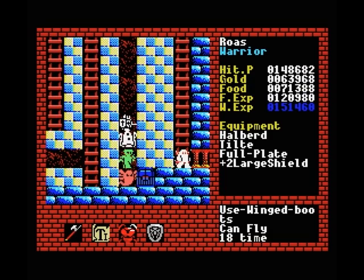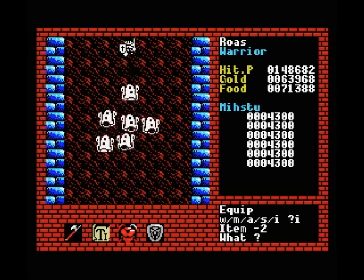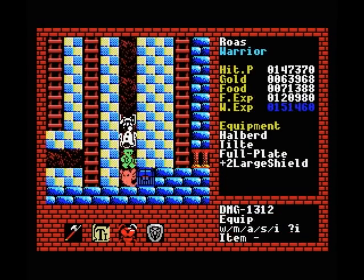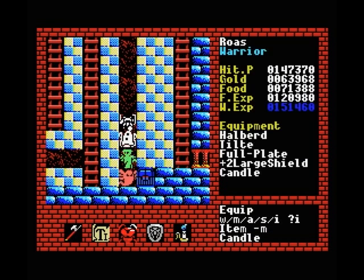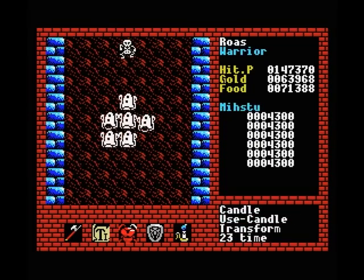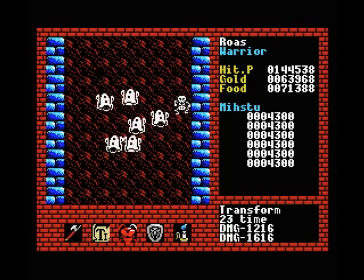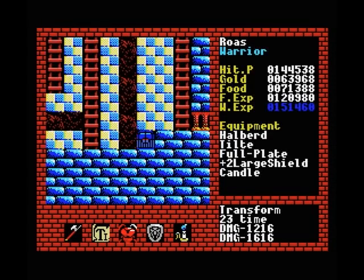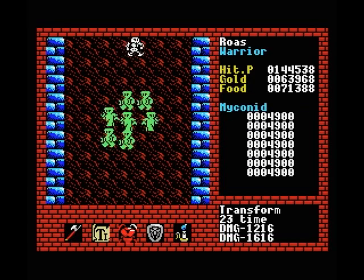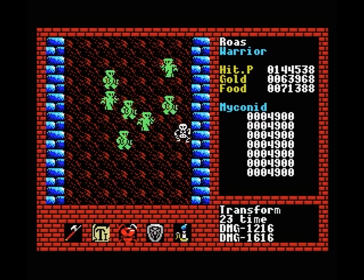Let's say we actually did get stuck down here and there is no way to get out, and we don't have any more winged boots. We can use a candle, become a skeleton, and become invulnerable to these guys — though as you can see, magic attacks still work on skeletons. A little less useful. But for cases like these myconids, which have a very strong physical attack, I can easily just go past them now.